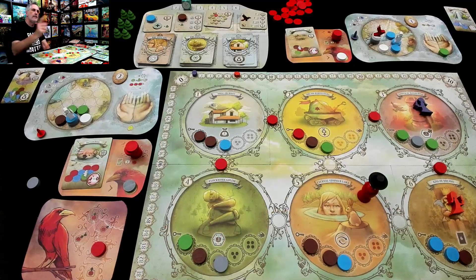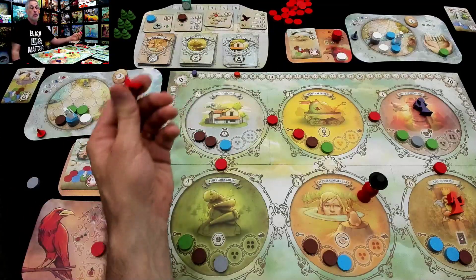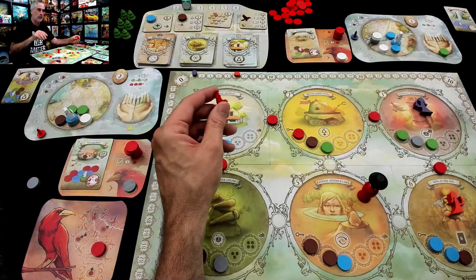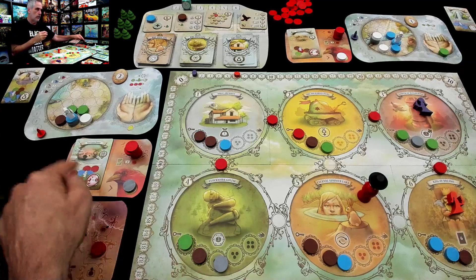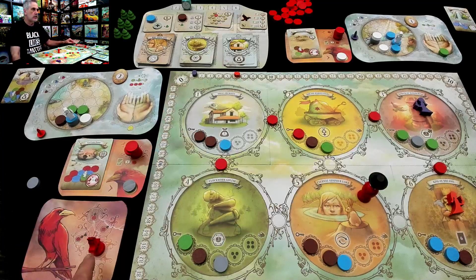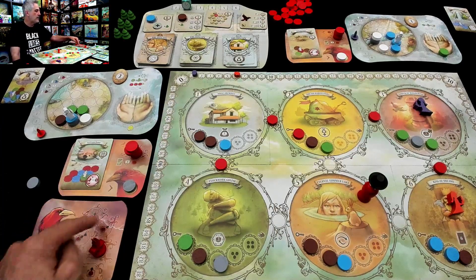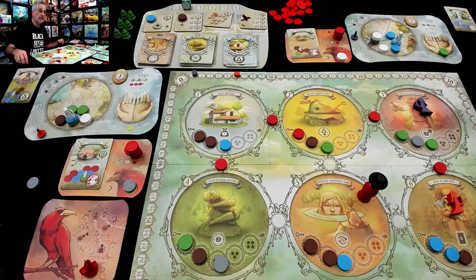What that means is the raven now has somewhere else to go. Up until somebody completes their nightmare, we are just trading the raven back and forth — in a two-player game, literally jumping back and forth. Once somebody faces their nightmare, whenever you're sending the raven you can instead send the raven to the Roost, and you pick it up and do any of these four actions — all very powerful. Sooner or later somebody is going to do this, then the raven comes back, but then they could send the raven over to the Roost again instead of attacking somebody.